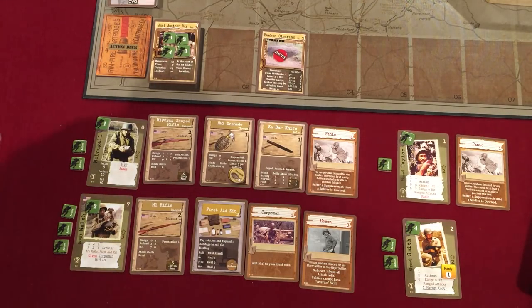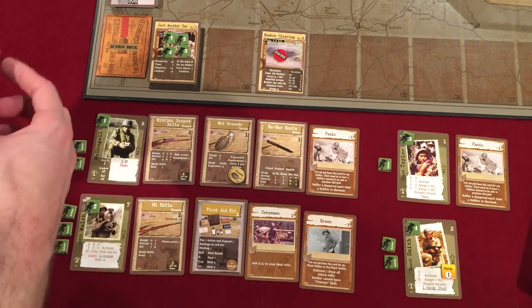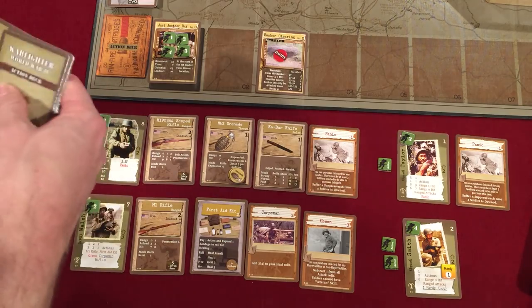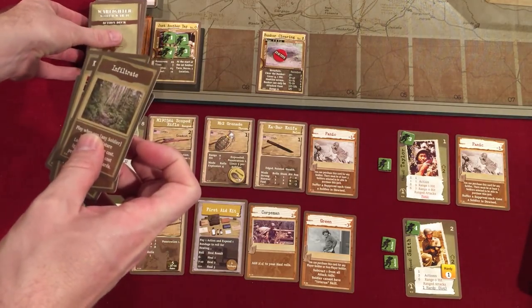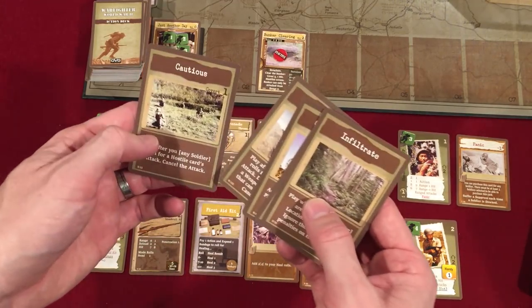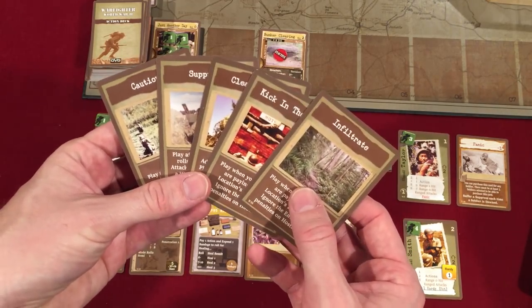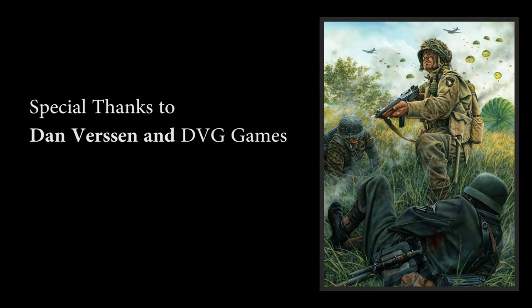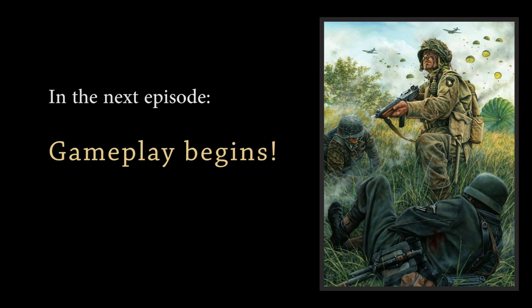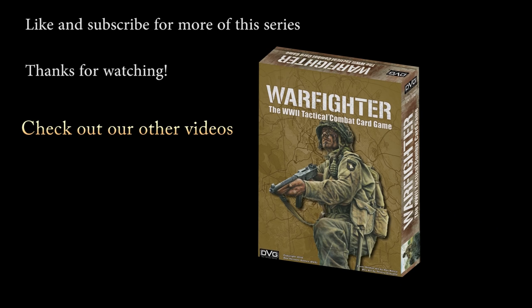Now I have my action deck. I need to draw five cards because McDougal is our only player soldier and his health starts at five. Here are five cards: Infiltrate, Kick in the Door, Clear Orders, Suppress, and Cautious. These are all the cards he will start with.